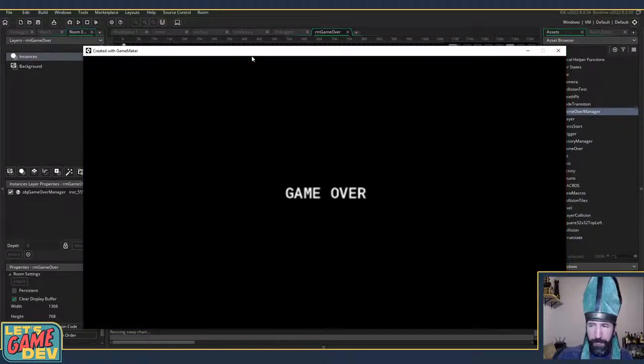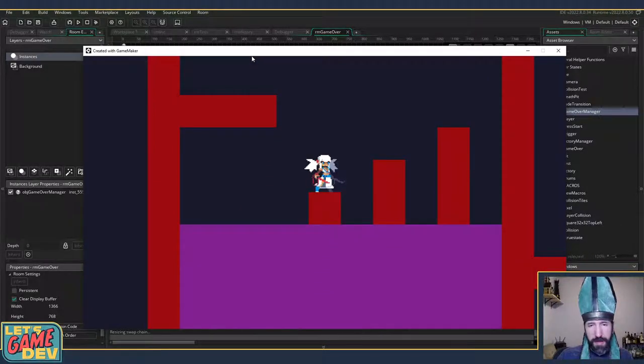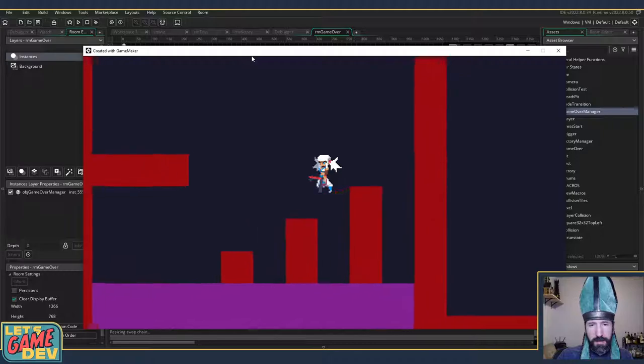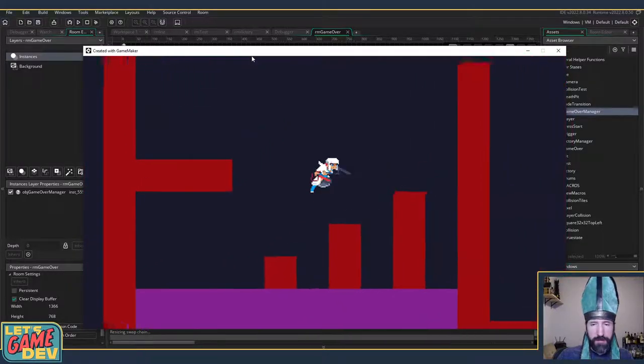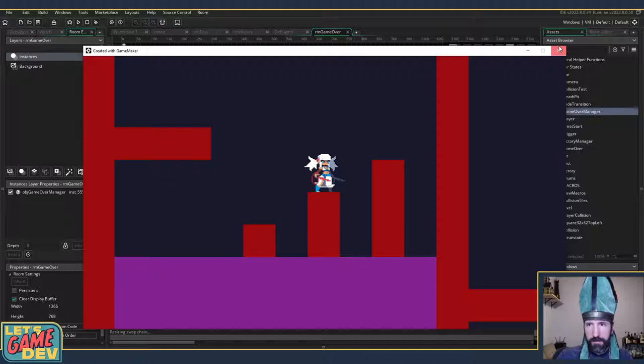There we go — game over with a nice slow fade out and fade in, back to the game. We've got victory and defeat conditions. The game starts over when we die.